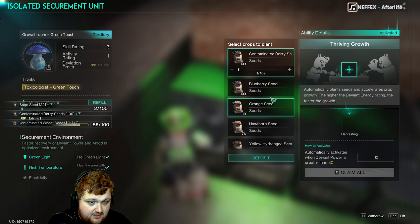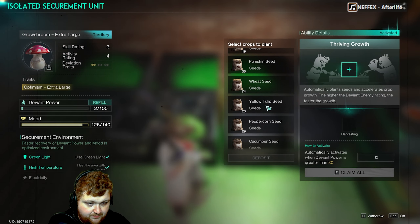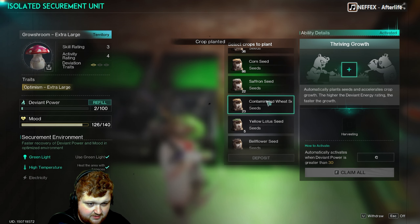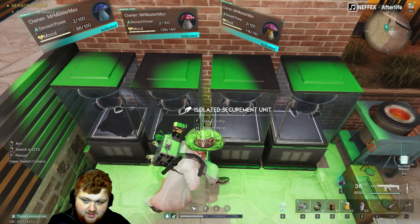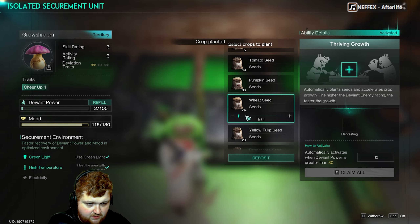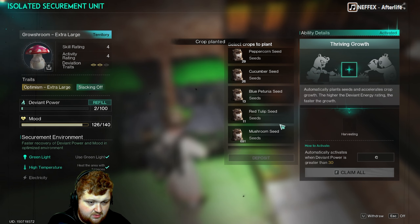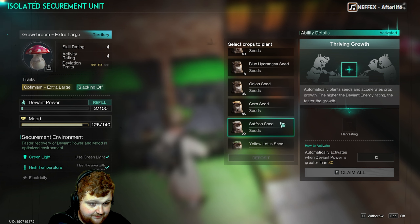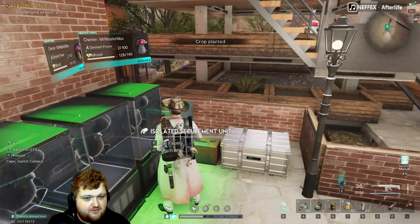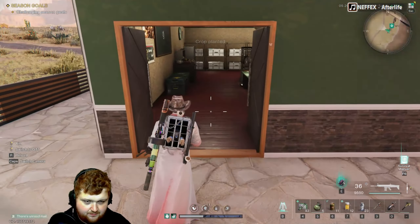What I want from this is wheat — contaminated wheat, 100%. I may need to add more fertilizer because I'm slowly running out of seeds for the contaminated stuff, which is weird. I also wanted more olive oil — we got 45, which was previously more, so that seems a bit weird but not a big deal.